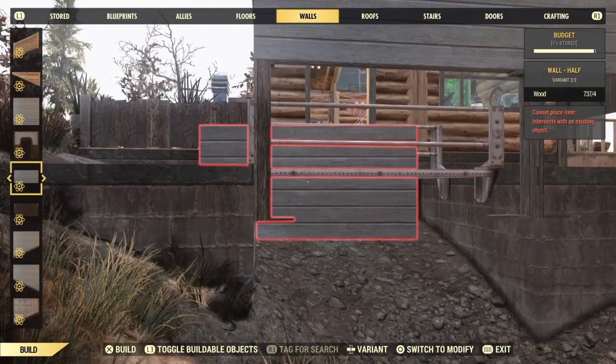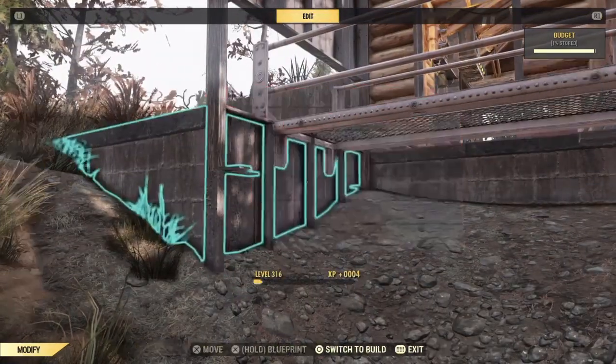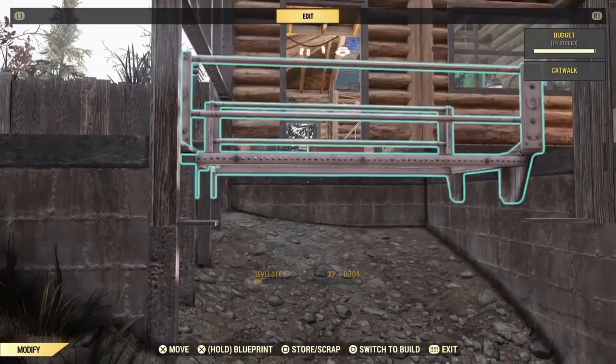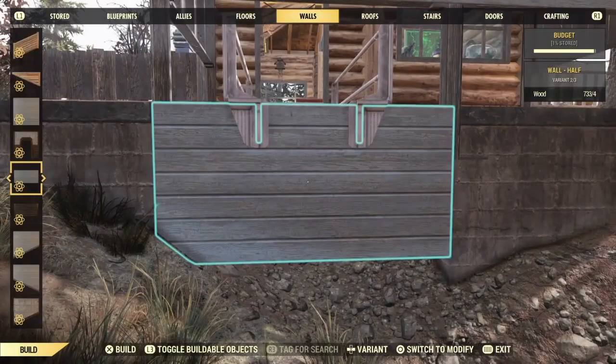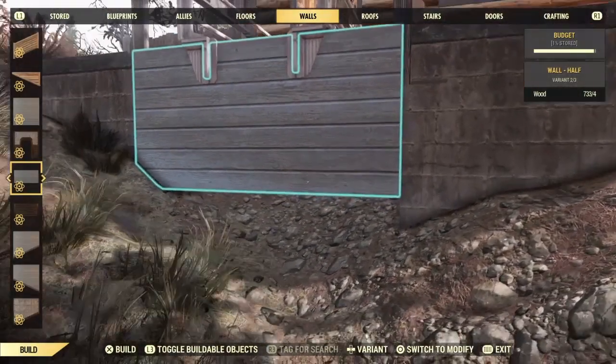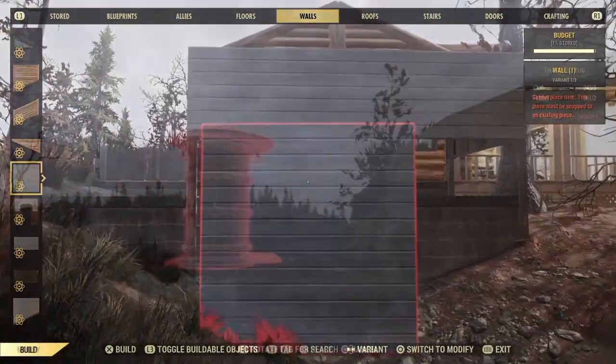But if you're a glutton for punishment like me and you built on uneven ground, you may need to use the symptomatic trick from my building underground tutorial to snap in some of the underpinning. A link to that tutorial will be provided in the description.